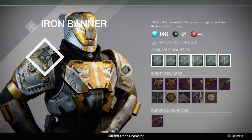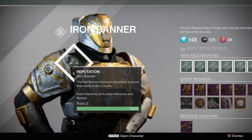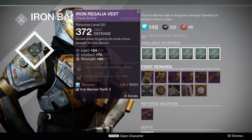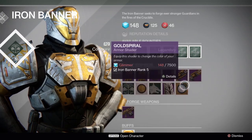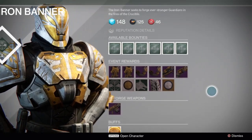This would be Iron Banner version 5, and I'm going to show you that I am reputation rank 5, which is the maximum reputation rank you can reach with the Iron Banner. This is the equipment you could buy. There's a third video on screen and in the description below where you can see my introduction to the Iron Banner and how it works.